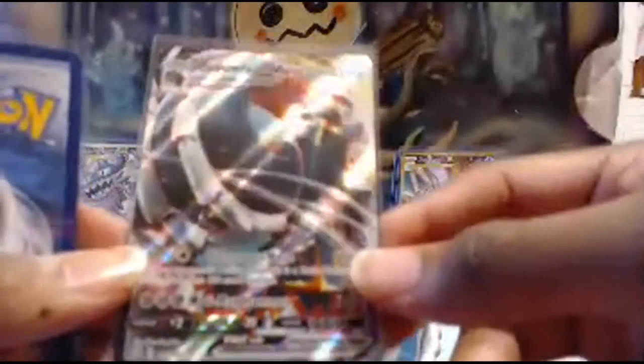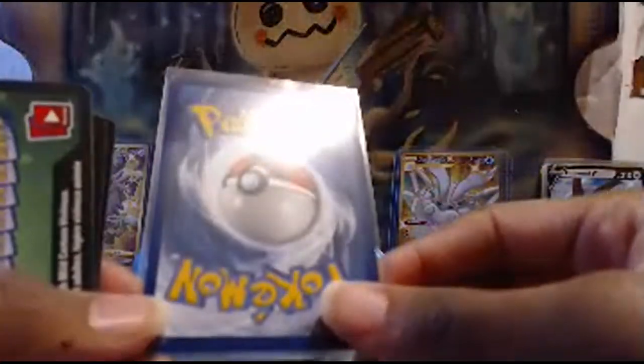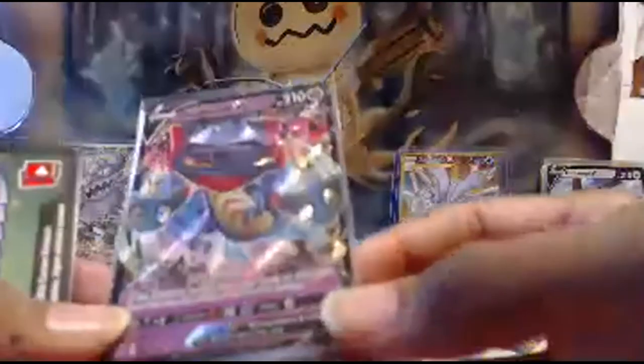I'm thinking since there are three cards left, these must be the full arts. Another Dwebble — Dwebble V. Copperajah V-Max — beautiful, let's go! That's my first time getting a Copperajah V-Max. Look at it — it's phenomenal. Last full art of the video: Dragapult V. Let's go — it's not the V-Max, but it's a Dragapult V, and I've never pulled this card before. It's also a Psychic type.